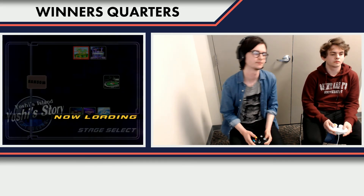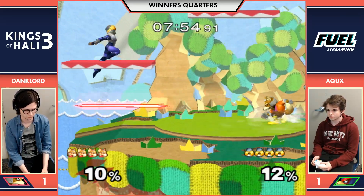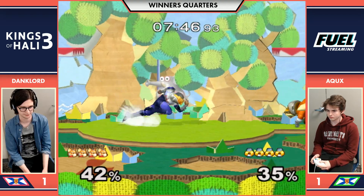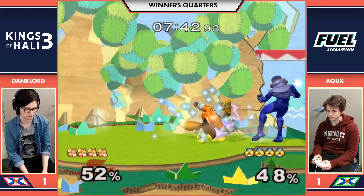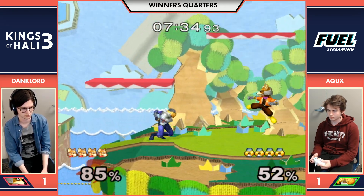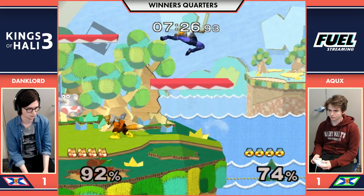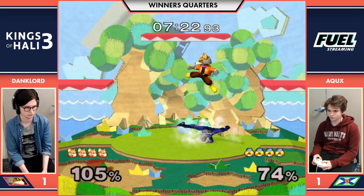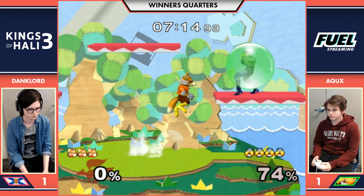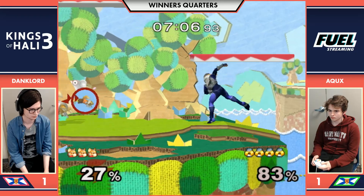Do you think we're going to see the Marth now that Aquax might be locked to the Falco? We've seen a lot of character changes here. He safely goes back to Sheik and Danklord's sticking with the Fox. I think Danklord had the really safe lockdown on characters. In pools yesterday Danklord lost to Frog, and he was using Falco in that matchup. I think Aquax is definitely worthy of bringing out the Marth. He wants to have the option coverage on the Johns — no Johns, man. That's what we say here. This is for a fat prize pot. Winner of this goes to semis, sitting pretty in top eight.